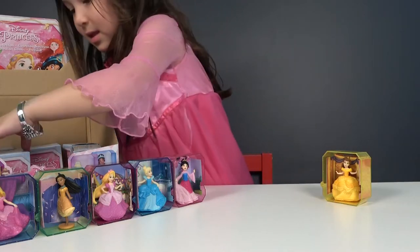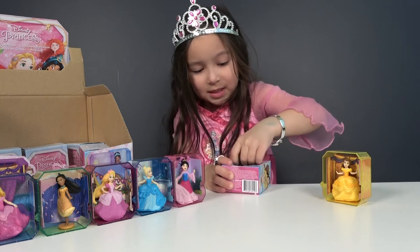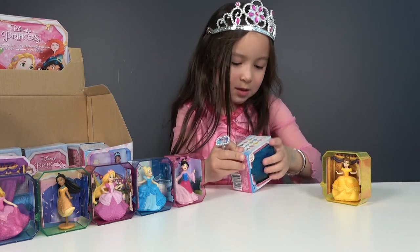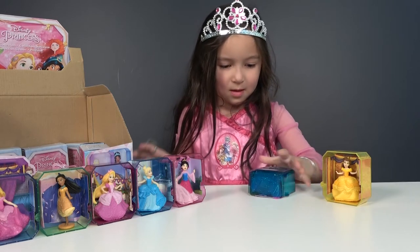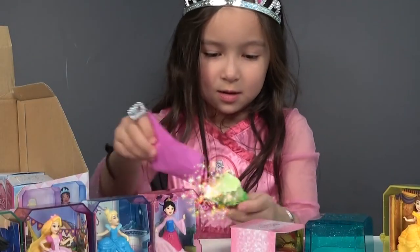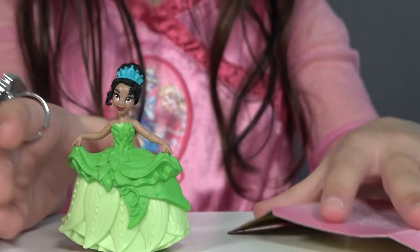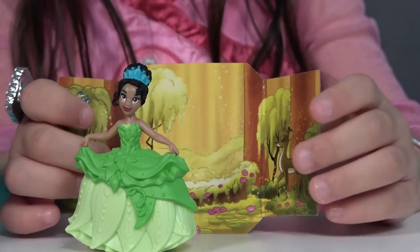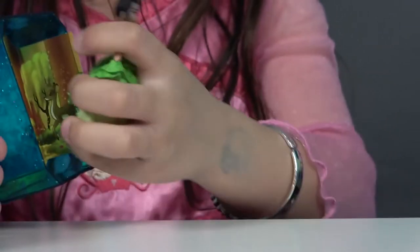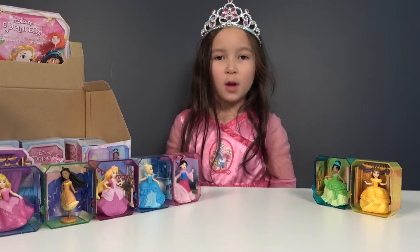Now let's see who's in the next box. Let's open this box and see what's inside. Let's take it out — there's another box. Now let's open this box. And here's the blind bag. It's Tiana! Her name is Tiana. Now let's check her background — that's a beautiful background. Now let's put it in the box, and now for Tiana. There she is — all of our princesses to go.